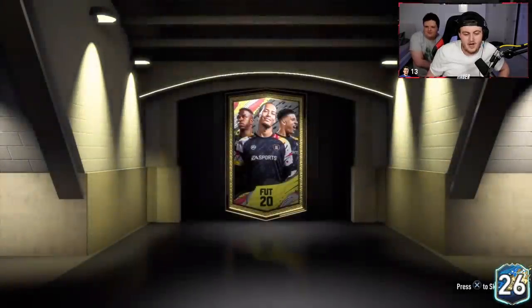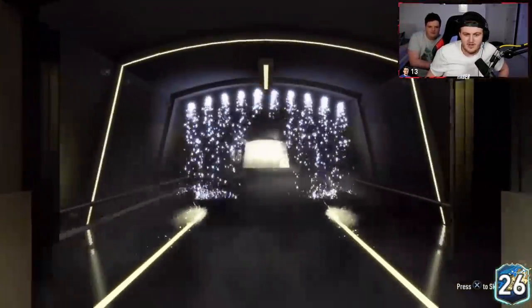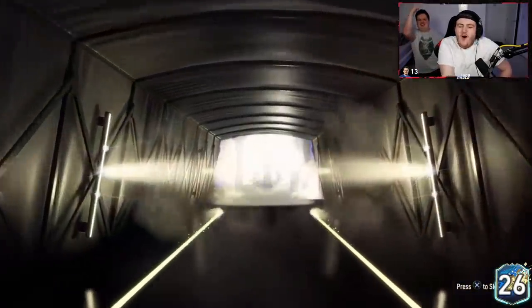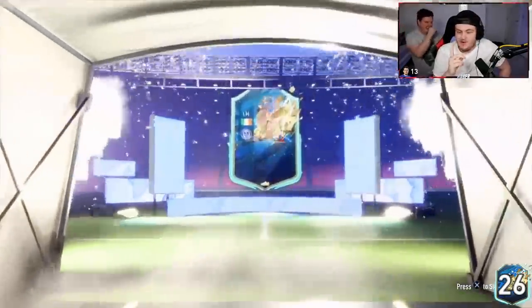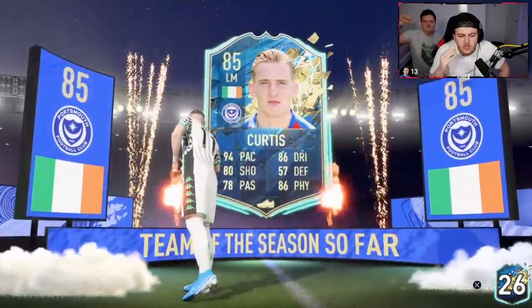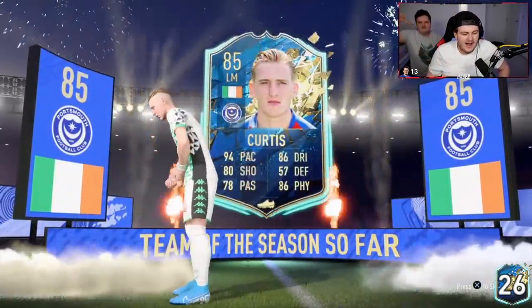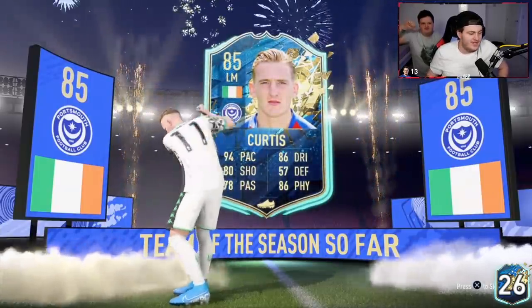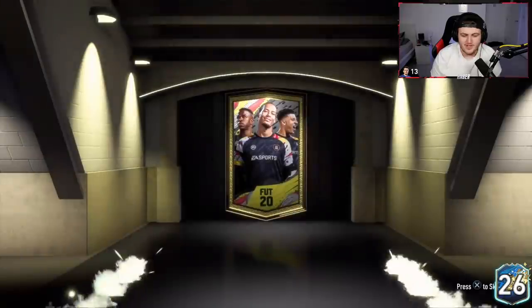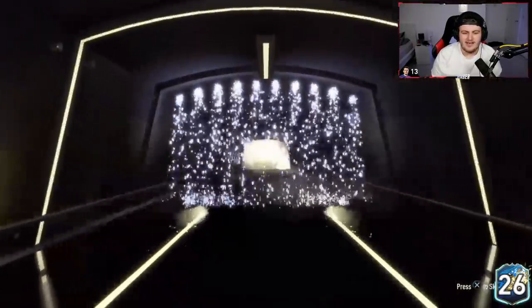He got himself Curtis so we'll see if he brings the Irish luck. It's a walkout — good start. What?! How did he just — we haven't packed him once, not a single Curtis, and when he enters the room we pack Curtis? That is so strange. Brooksy's Irish, he's a Portsmouth fan, and we get Curtis the moment he comes in the stream. That is super weird.